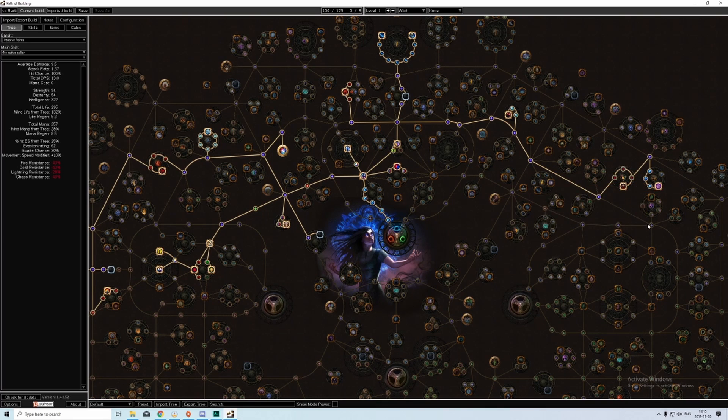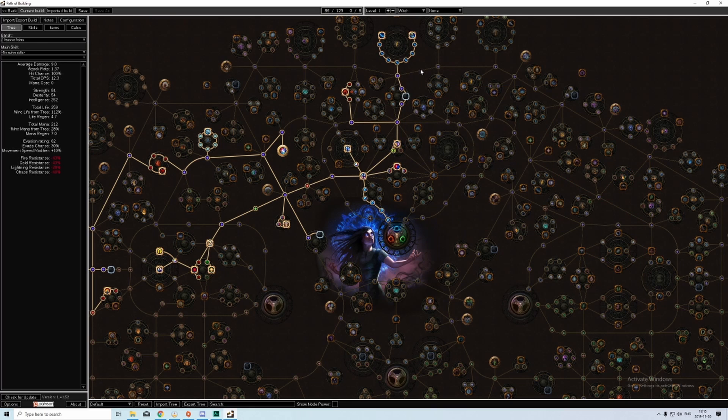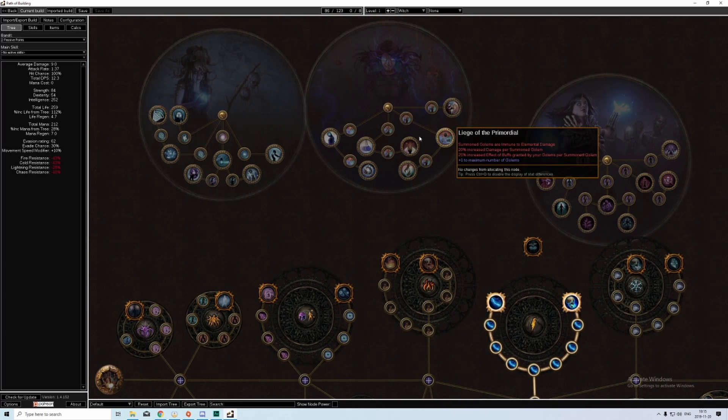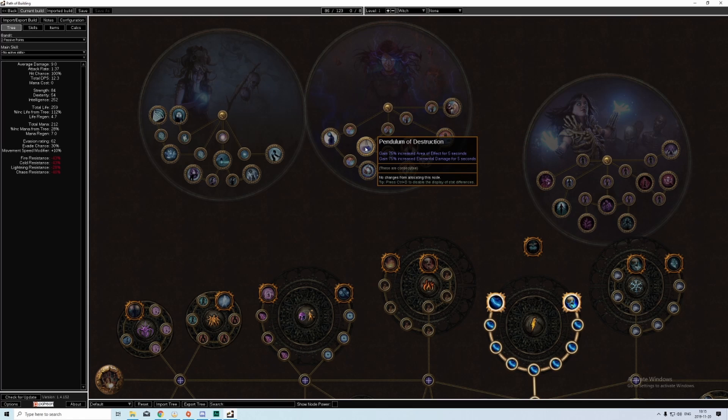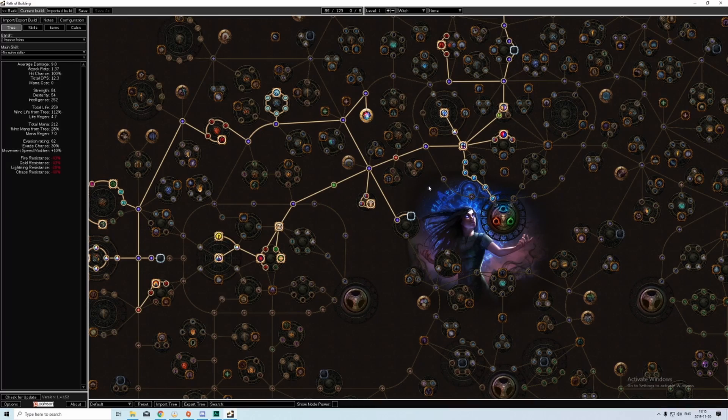That way you get more crit multiplier, then grab the life and crit there. We're not doing crit here since Elemental Overload and Controlled Destruction is an option — instead of going those lightning nodes. For our ascendancy, I went with Pendulum of Destruction. It doesn't make a huge difference — it's 75% elemental damage sometimes — but you can go either ascendancy you want. I'm leveling this tree as an Elementalist and planning on going Necromancer next, so it doesn't really matter that much.